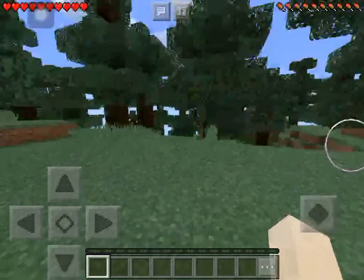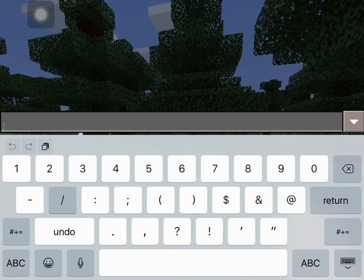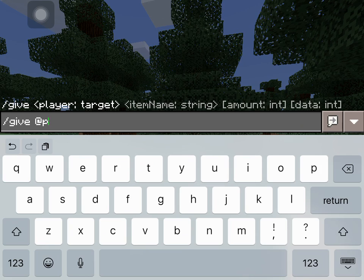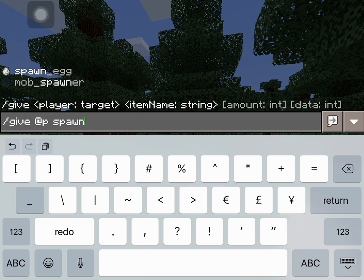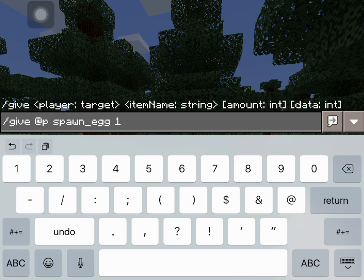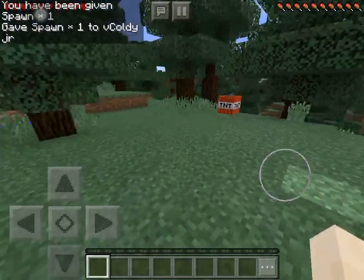The first command you do is slash give at P — or if you want to give it to everyone in the game you do at A, or if you just want to give it to a friend just write their name. I'm just going to use at P which is the closest player, which is me. Then you write spawn underscore egg — make sure you have the underscore. I'm just going to give myself one of these.